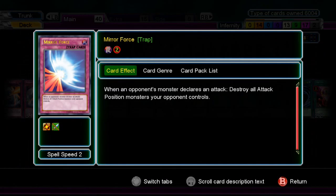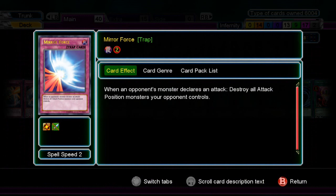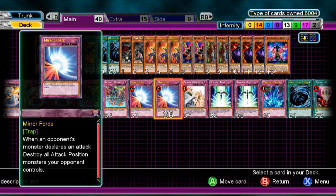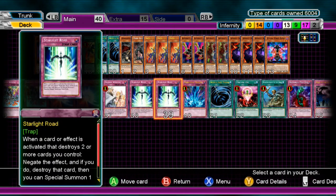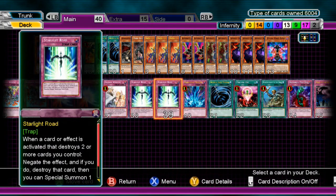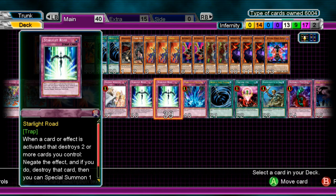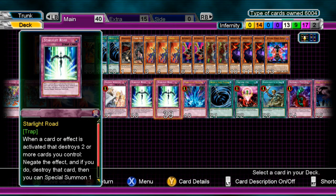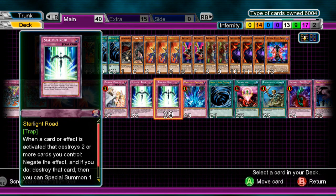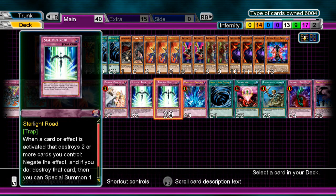Two Mirror Force to help protect stuff — Mirror Force does a lot more damage in terms of this deck than Sakuretsu Armor, meaning it doesn't destroy your own monsters. One Solemn Warning to stop summons. Two Starlight Road — if your opponent tries to Mirror Force you, you can activate this and negate their card. Two is pretty good; you don't draw into two right off the bat unless you're really unlucky. You could even Sakuretsu yourself, use Starlight Road, and bring out Stardust. This card is actually really good in this deck to avoid getting wrecked by Mirror Force or trap cards.